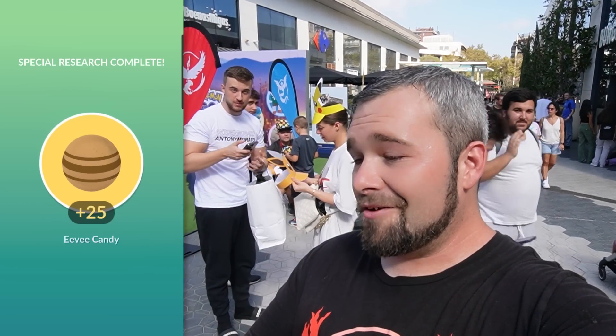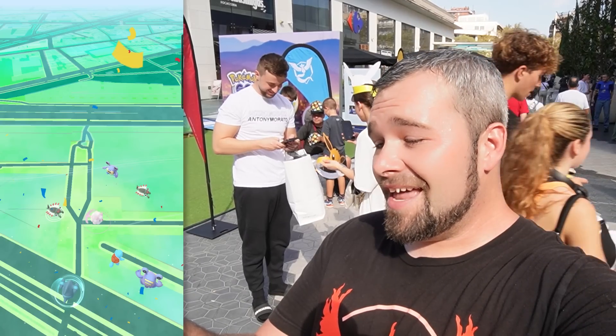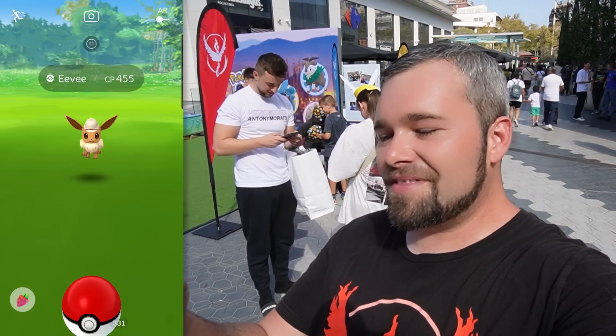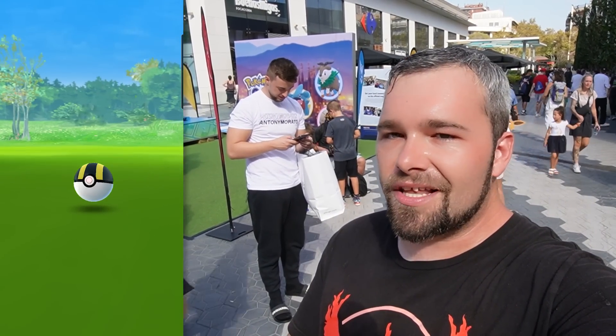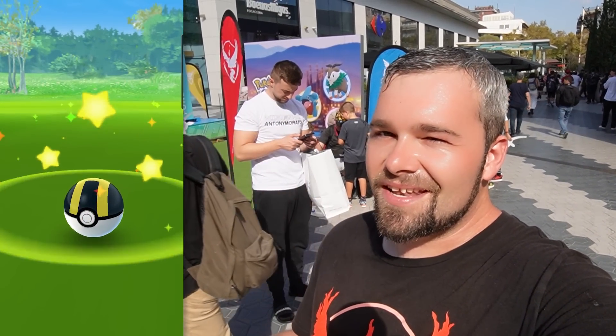We only got two more left up here, and then one more on the bottom — three more checks. Come on, let's just see that white Eevee. But this isn't it. Here's the bottom one on the list — is it going to be the one? It would be swell, but it isn't, sadly. And a 51. Well, here are the final rewards — 25 Eevee candy, a Lure Module, and a not shiny Eevee at 455. We still have tomorrow with eight more chances.